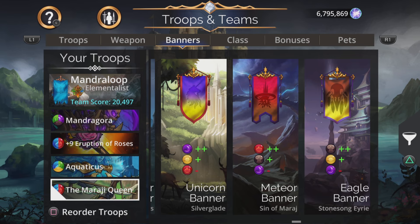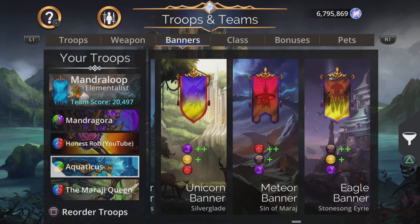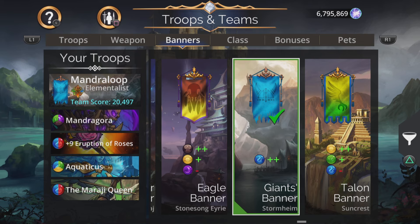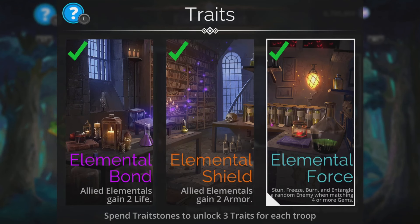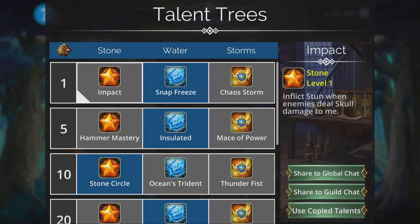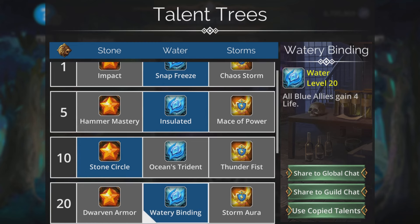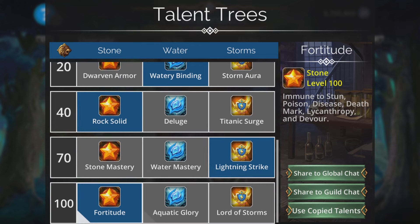We even have a summon, can change green to Doomskulls, do damage, and gain more mana gen. The banner is just a plain plus-two blue banner because we use all the mana colours. Elementalist class is really good for this — that fantastic Elemental Force. And talent trees will have Snap Freeze, Insulated, Stone Circle, Water Rebinding, Rock Solid, Lightning Strike, and Fortitude.